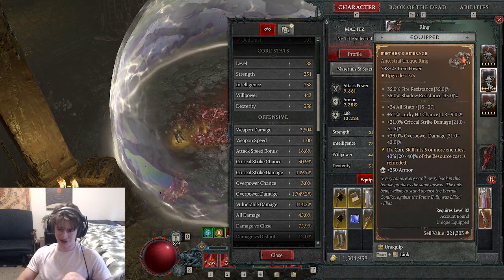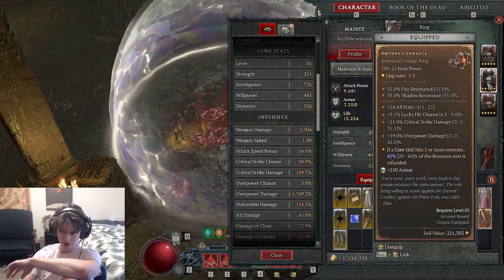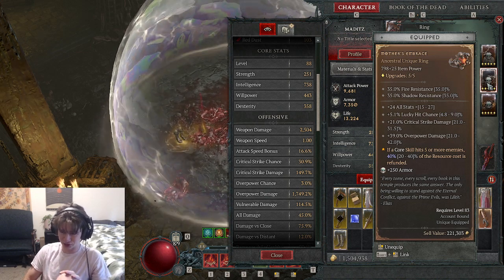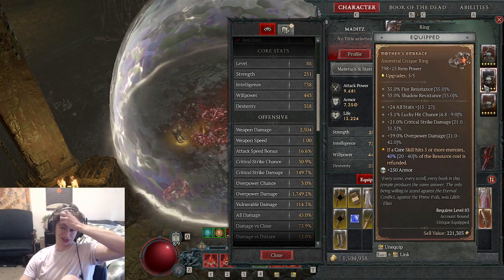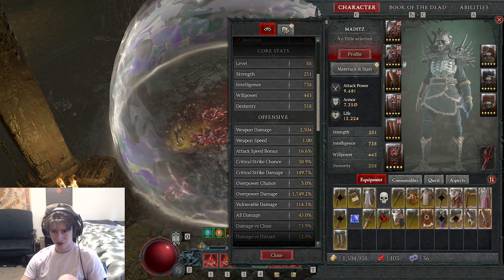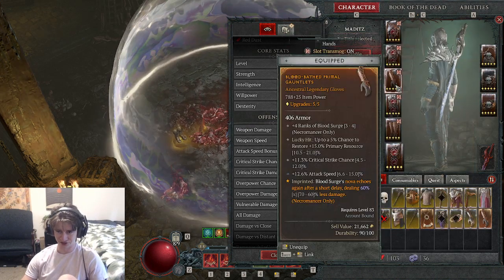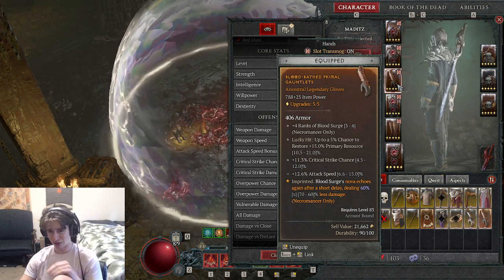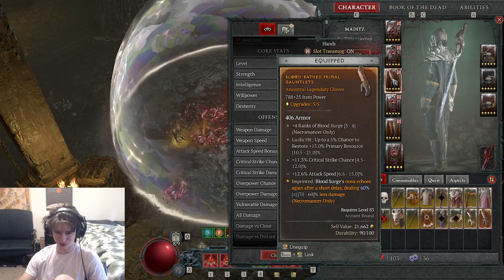Mother's Embrace ring — if you can get this it is really nice. It's not needed but it is really nice to have because it comes with overpower damage every time you get it. It's not that big — I think it would be better to have an overpower damage and max life ring here. This ring is nice for clearing dungeons or events and leveling up, but eventually I want to get another max life overpower ring. The Blood Surge Nova Echo is actually more important than these rings — it does not matter how much less damage that second Nova is going to do in this build because the overpower damage is going to be the same on the second Nova anyways.